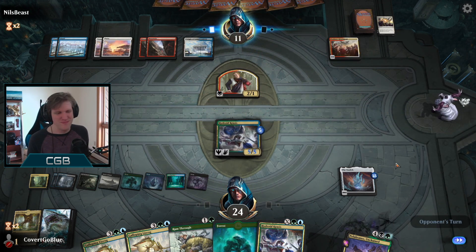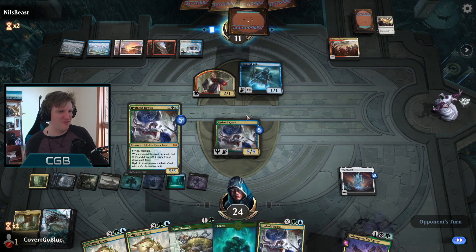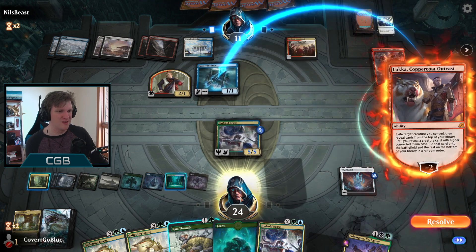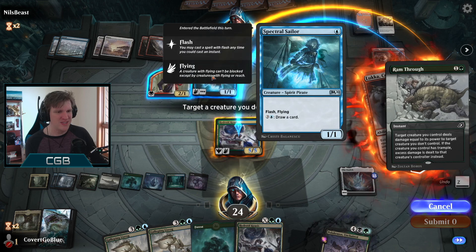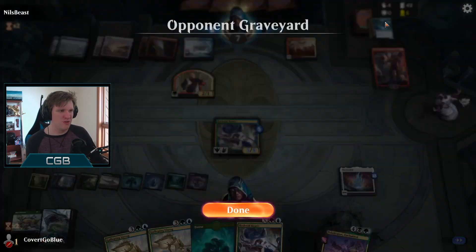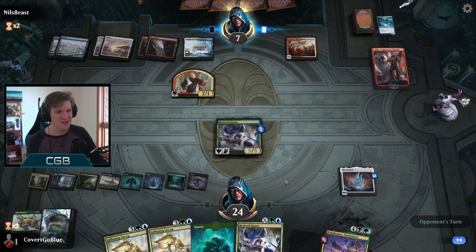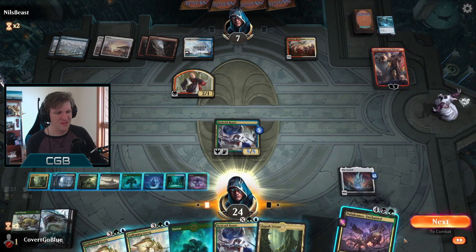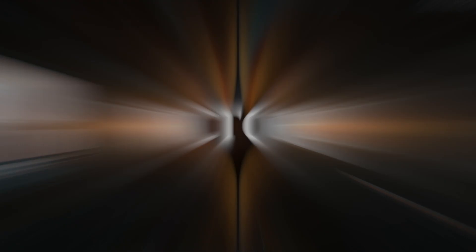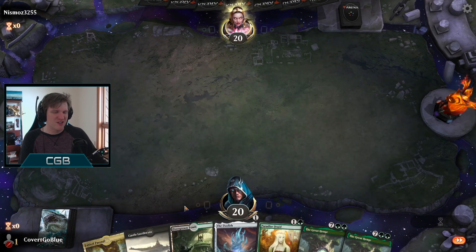I hit the wrong button - awkward mouse slip right there. We could go for lethal right here. You must play Agent of Treachery, so we have to not let that happen. They actually could have been dead - they're still going to be dead. The one-mana card holding priority was the Spectral Sailor, and the plan is to Luca that into whatever they're going to Luca it into. I wonder if it's Agent of Treachery. If I forget to decline this time, extra rip - but that should be game.